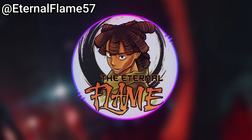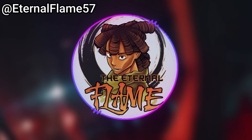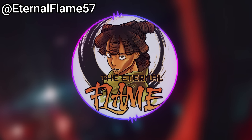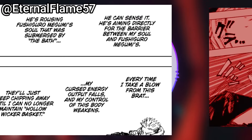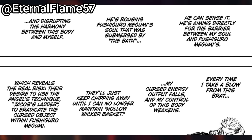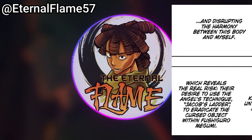Things get worse for Sukuna as Rika picks Yuji up like a football and throws him right at Sukuna. At the same time, Sukuna has to block a hit from Yuta while Yuji kicks Sukuna in the arms and Yuta slashes simultaneously. Sukuna's internal dialogue reveals: it's the same logic as his effective attacks against the patchwork curse spirit — Yuji can sense it, aiming directly for the barrier between Sukuna's soul and Fushiguro Megumi's, rousing Megumi's soul that was submerged and disrupting the harmony between the body and Sukuna.